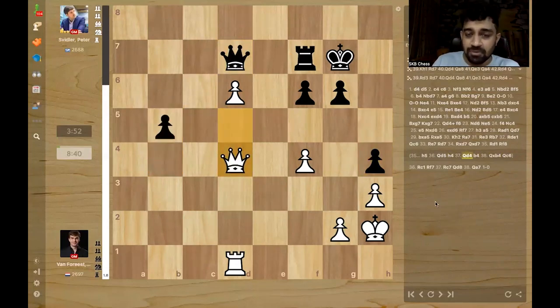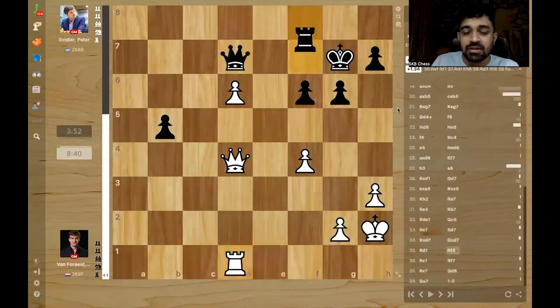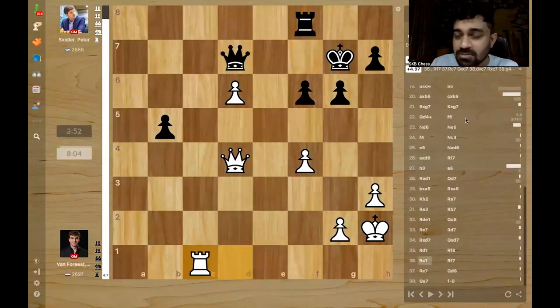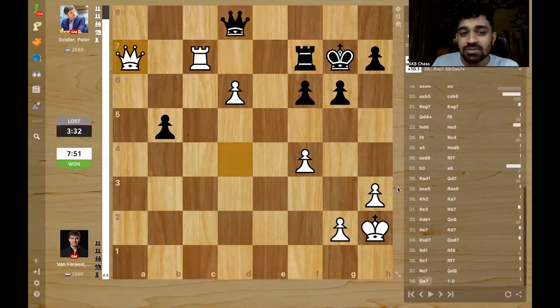Instead of b4, what if queen d8? This seems like the most logical defense, but it's still a good position for white. What Peter did — rook f8 — made it easier for white, because now Jordan plays rook c1, and rook c7 is the threat. Rook f7 back, but just rook c7 anyway. Queen moves, and just queen a7. Peter resigned. He resigned because f7 is hanging — d7 is coming, and then the pawn will promote.